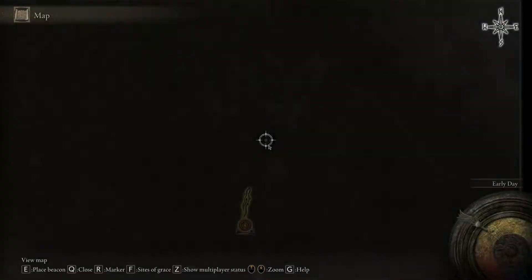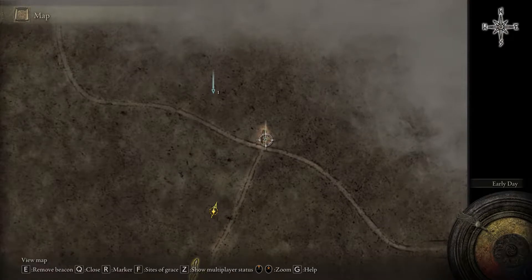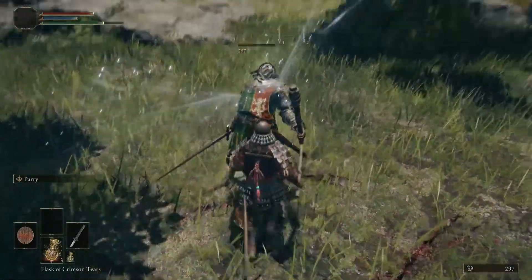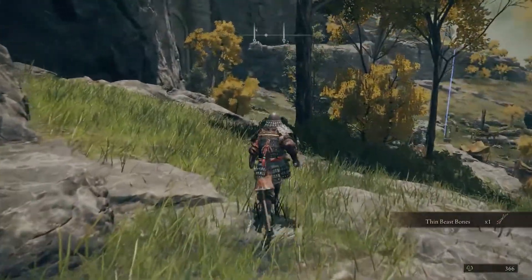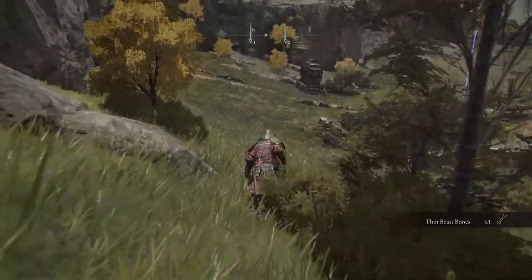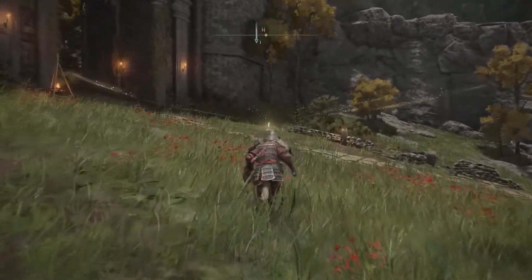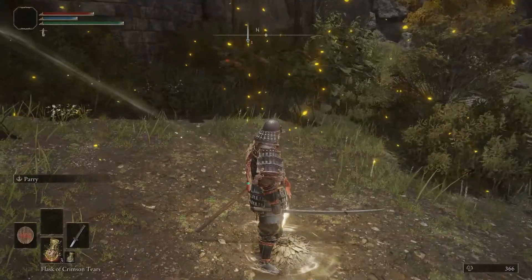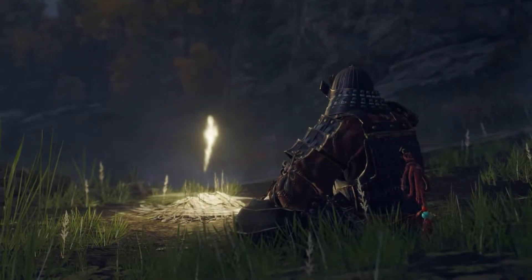We're going to run through here and make our way to right here. If you ever see these icons on the map in a gray zone, this is where maps are going to be — these little pillar things — so we'll mark that as well. We're running through here; you're going to find enemies out in the world. You can kill them if you want — sometimes they drop items. Kill animals and they'll drop things like thin beast bones for crafting.